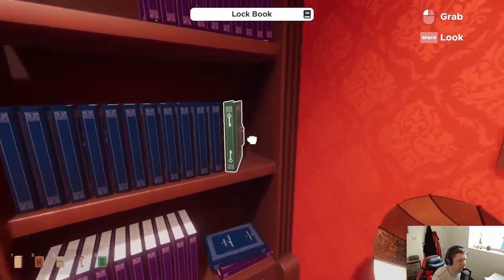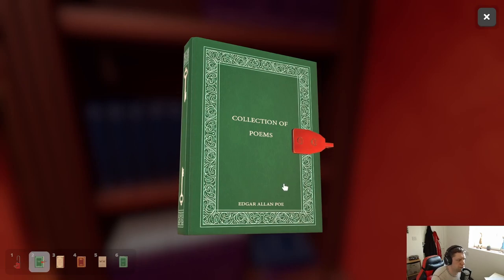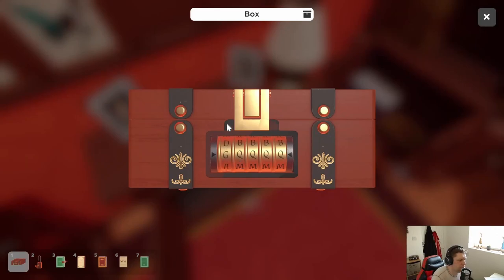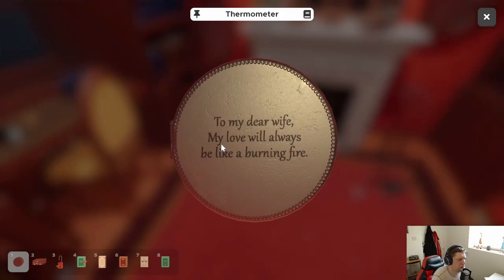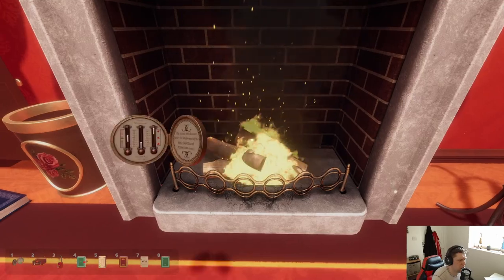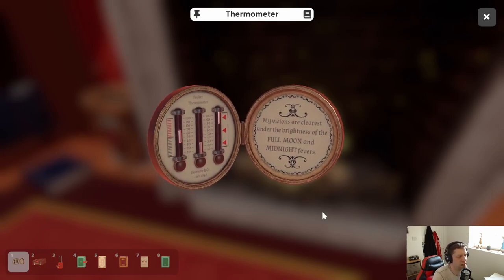We need to find somewhere for the key here. Thermometer — 'My dear wife, my love will always be like a burning fire.' Can we just put the thermometer on the fire? 'My visions are clearest and the brightest of the full moon and midnight fevers.'